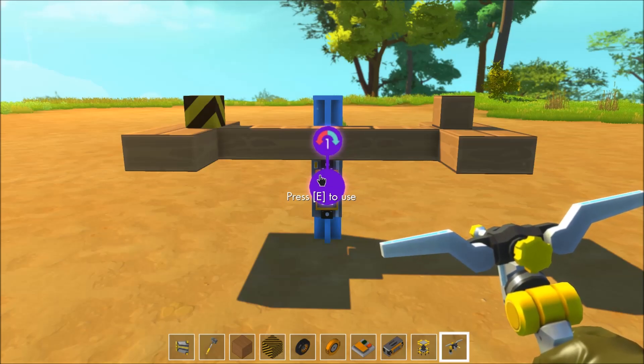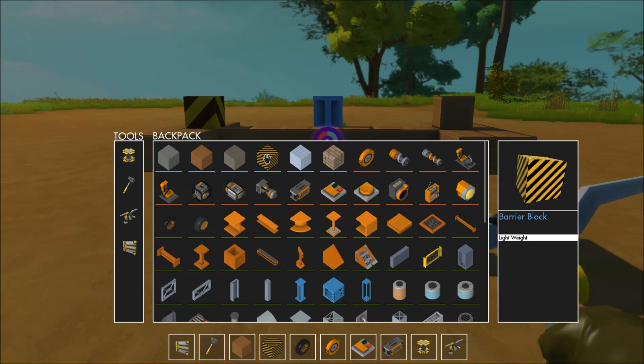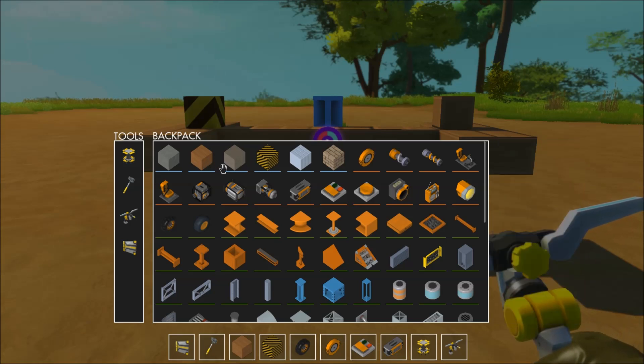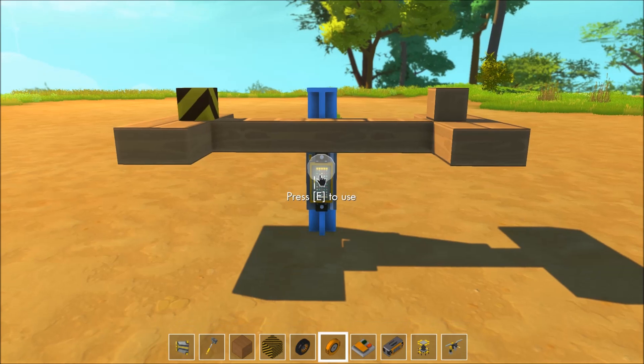For the first test, let's see if lightweight equals lightweight. Let's go into the inventory — you see here the barrier block, which I've been calling the construction stripe material thingy. The barrier block says lightweight, and so does the wood. Is lightweight equal to lightweight, or do they actually have slightly different weights? Let's find out. As soon as I delete this controller — nope, it stays even. We have exactly equal light weights. That's good.